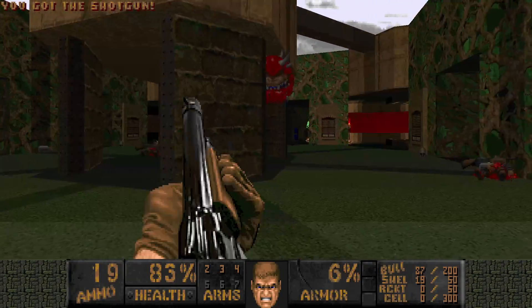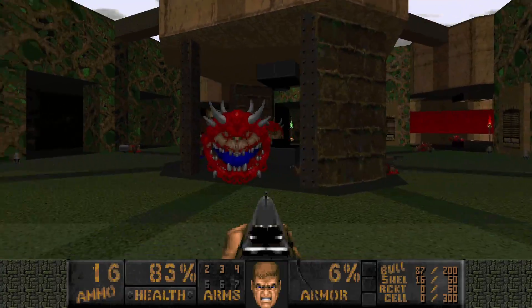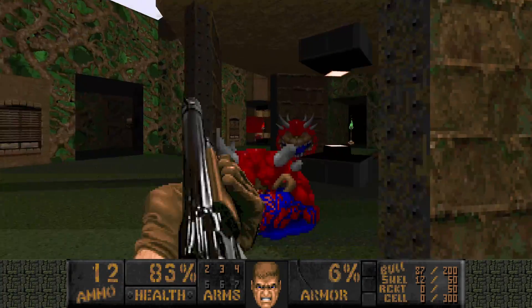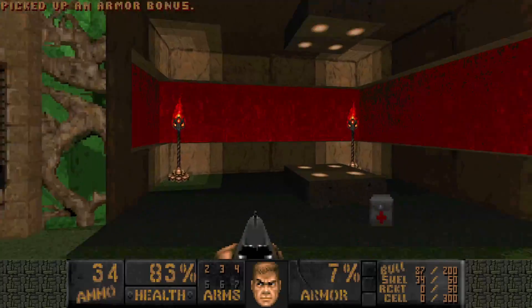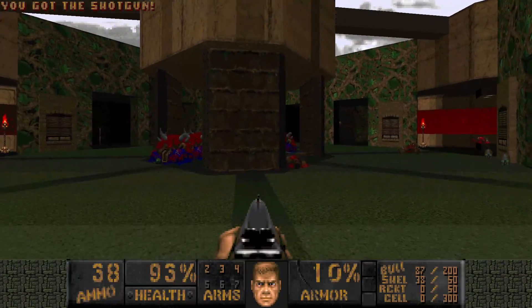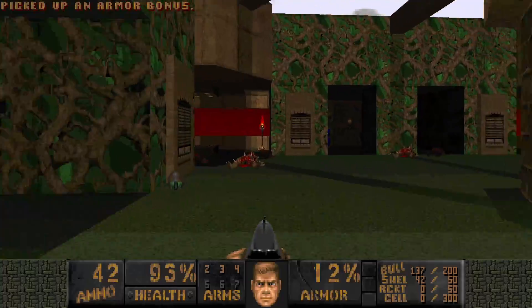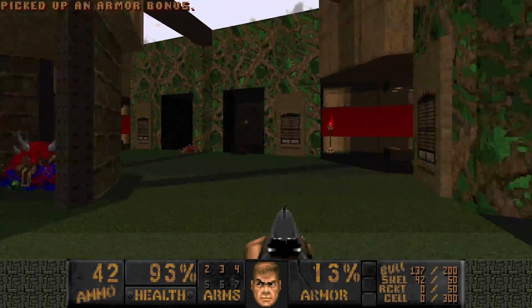So now we have to kill the Cacodemons with a regular shotgun. Not very exciting, but it has to be done. And there are plenty of shells anyway. Yeah, the beginning kind of sets the tone for the rest of the map. This map is pretty brutal. And with this Doom 1 music playing, it gives you a sense of hopelessness.